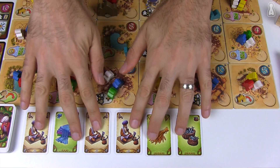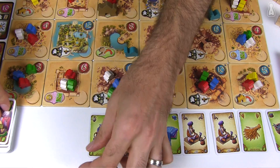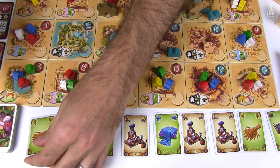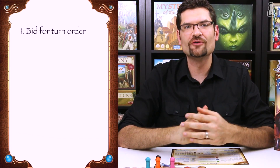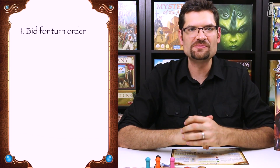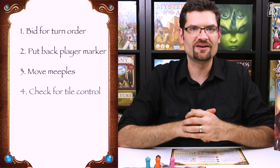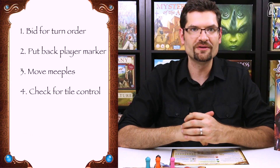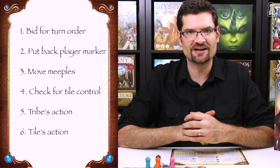The djinn cards and the marketplace will only be replenished at the end of the round after all players have taken their turn. To sum up, a complete round of Five Tribes starts by bidding for turn order. After that, each player will put back his player marker on the bid order track, move some meeples, check if the destination tile can be controlled, take the tribe action, and finish the turn with the tile action.